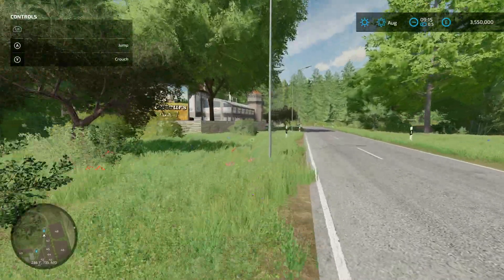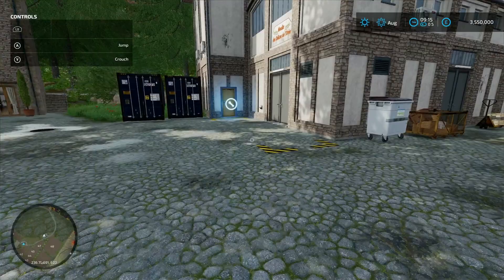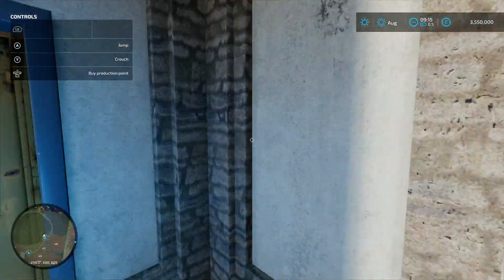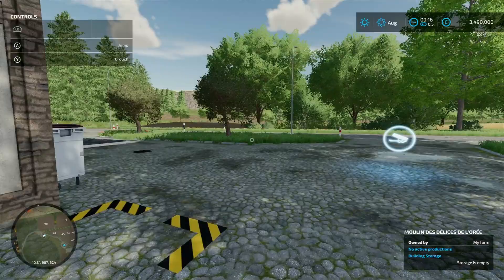Next to that we've got another production chain - coming in here there's your loading-in point and pallet spawn point. This is the Moulin de Lis, 60 grand to buy it. This is where you produce tapenade - olives go in and you can make olive oil or tapenade. Soybeans are also an input here. However you pronounce it - fair enough.